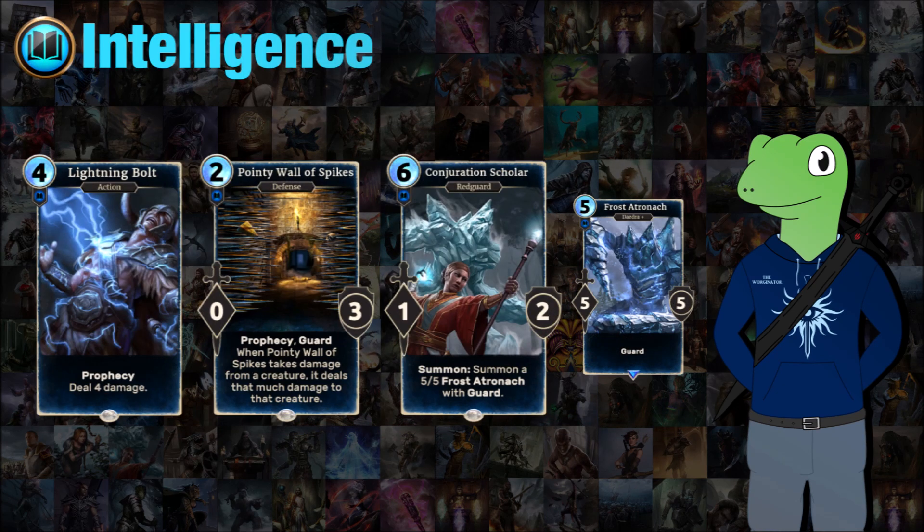Moving on to Intelligence, we have a bit more of a defensive strategy with Lightning Bolt, Pointy Wall of Spikes, and Conjuration Scholar. Lightning Bolt is just an excellent card — it does four damage and it's a prophecy, so you can be playing it for free off a rune if you're lucky. It can also choose what it goes up against, whether it's a unit or directly at your opponent's face, meaning if your opponent is on four health and builds up a massive wall, you can just directly hit them and end the game.